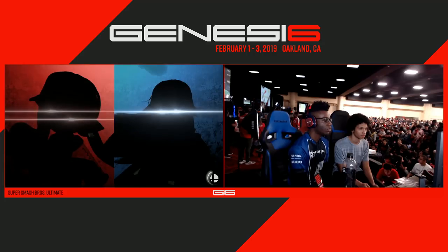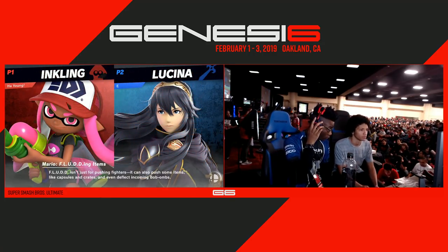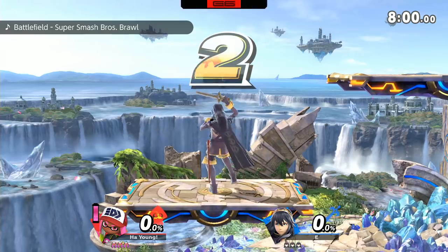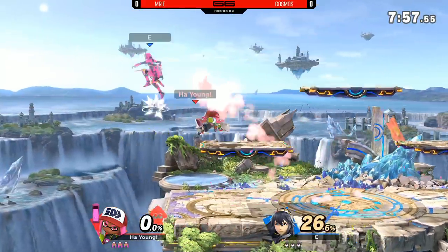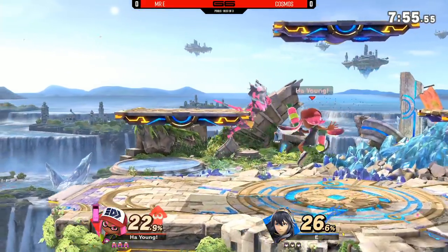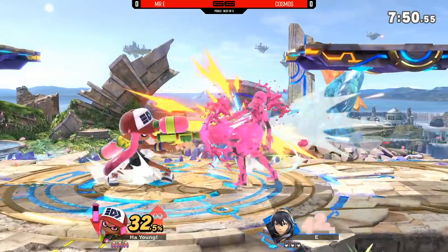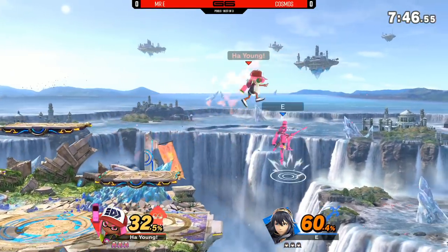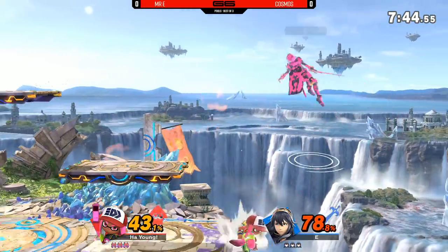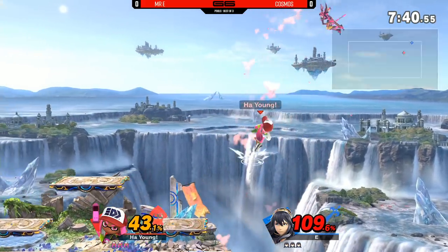Both players readying up, and Cosmos with the costume switch. I don't believe he played this one in the button check — I think he played the blonde one, the yellow one. You're going to get that rapid jab, inking Mr. E up. That's going to make him hurt even more with every following hit until that falls off of him. And Cosmos is definitely the type of player to keep the ink on you.